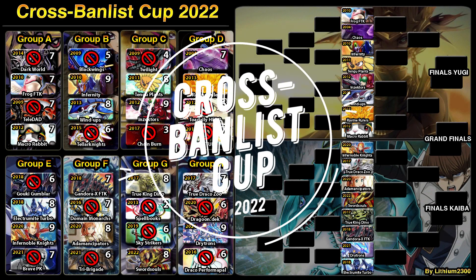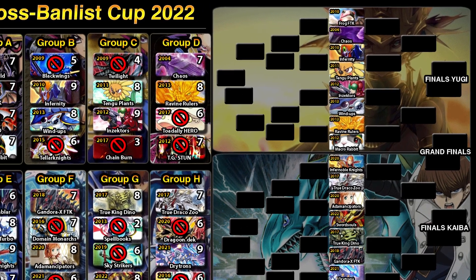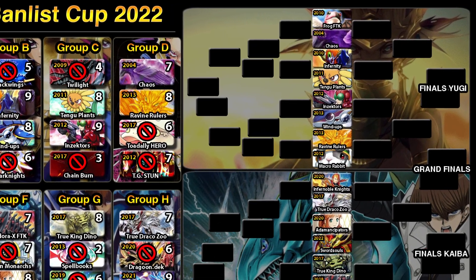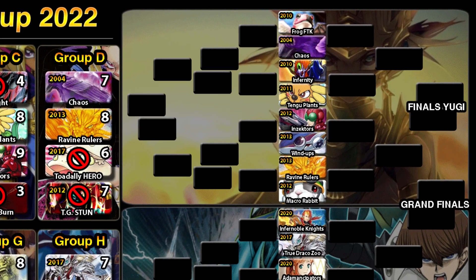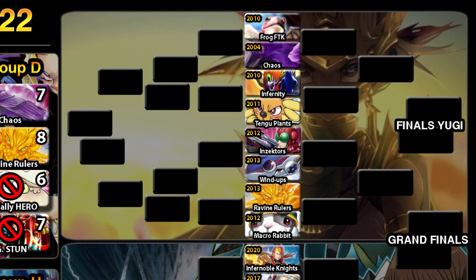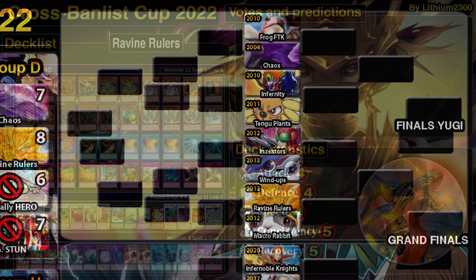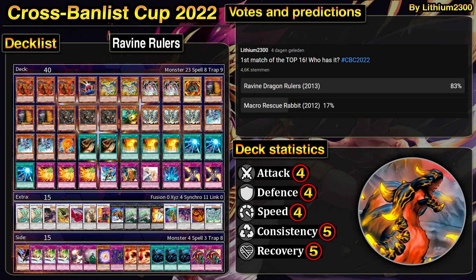Welcome back to the Cross Balance Cup. Here in the top 16 playoffs, we start off with the upper bracket — one duel to kick things off. We have Macro Rabbit versus Ravine Ruler, the bottom matchup from the upper bracket.